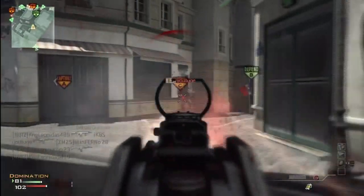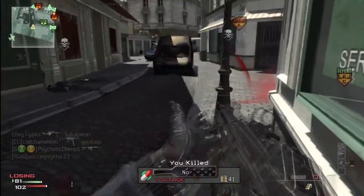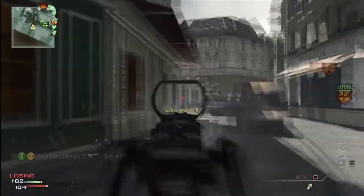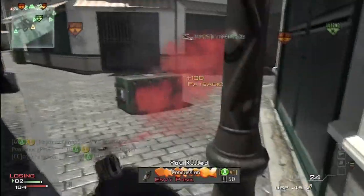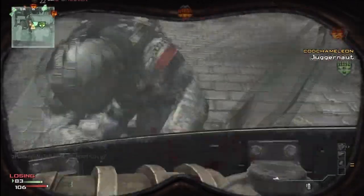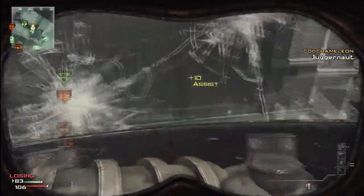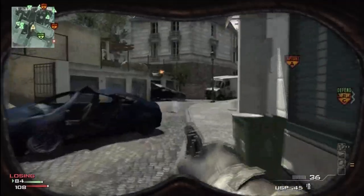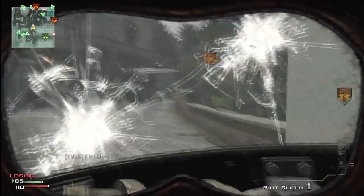Right there I actually had a fail — I threw down my grenade instead of my care package. I lucked out though, I didn't die. This is probably a really bad spot to throw down the juggernaut too, because I've got guys coming from the right and two guys over there. And as soon as I pick it up there's a guy with a riot shield rushing me. I just killed those guys, but let me explain how the juggernaut works.